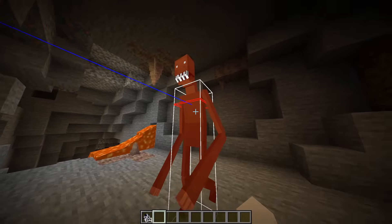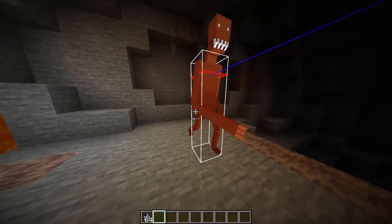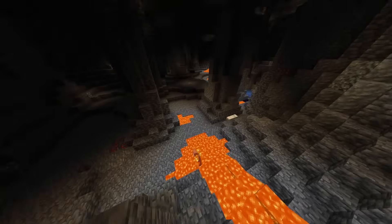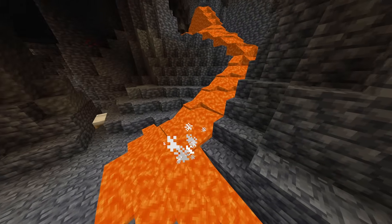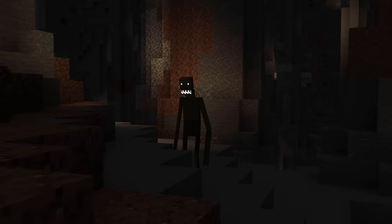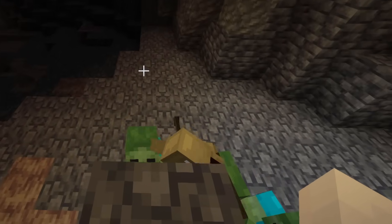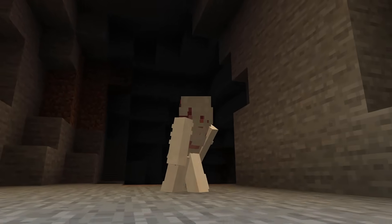This mob is riddled with bugs. Only two-thirds of its hitbox will actually detect you hitting it. It has a tendency to spawn in lava and burn to death, spawn in water and drown to death, or spawn in a wall. Sometimes its own mechanics don't work — it's supposed to despawn when you're not looking at it after 30 seconds, but sometimes it just leaves entirely.